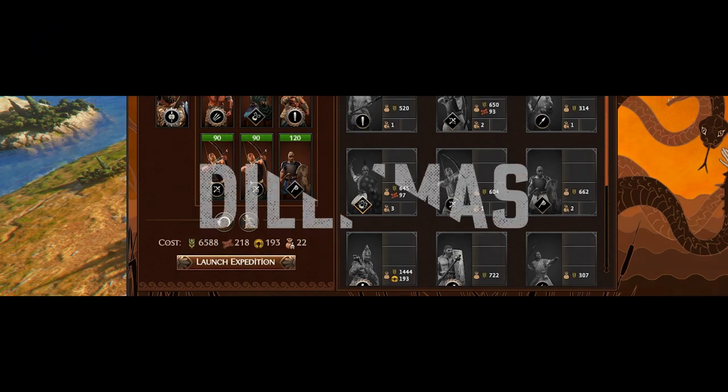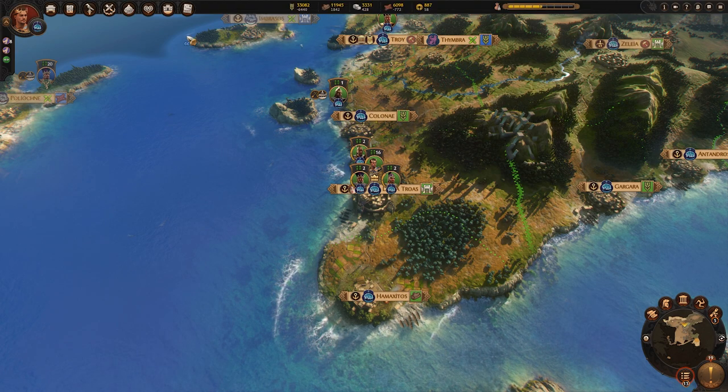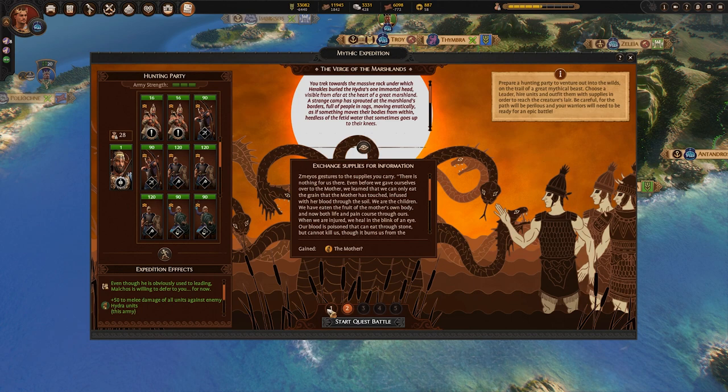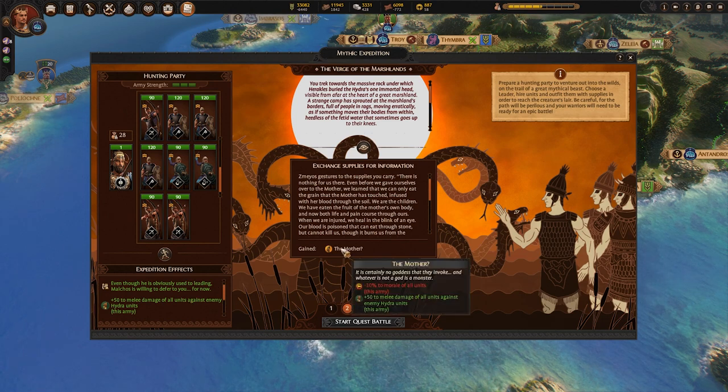Once you have enough resources, you can launch your expedition. After picking which expedition to go on, you will notice the icon has changed. Here you can see the progress of your band of explorers — you can check their experience level, any positive or negative effects, and your last dilemma choice and what that did to your party.